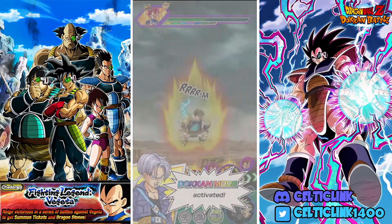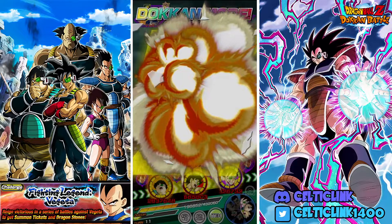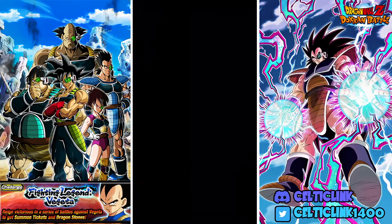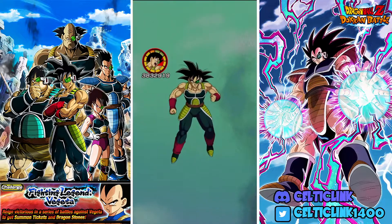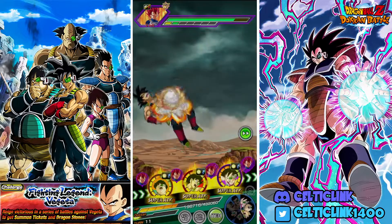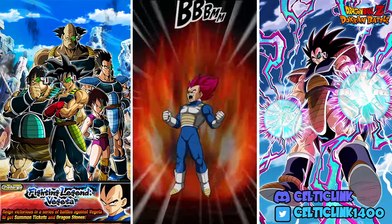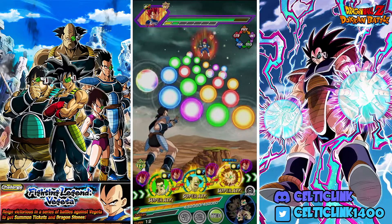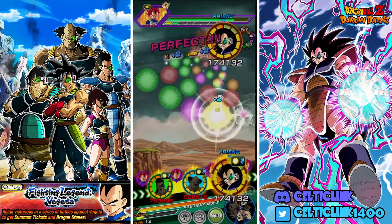Why did that pick up so quickly? I wasn't expecting that. Now I don't know if Shugesh can do enough damage to take him out even with the Dokkan attack, but we should get pretty close and be able to finish with the rest of the rotation. Bardock gets the crit — nice! He dodges Fasha's attack but Fasha gets her dodges in, which means she's now defensive. Oh nice, she gets the dodge on the super attack too!